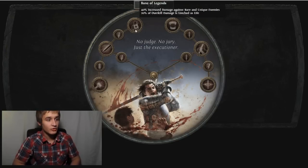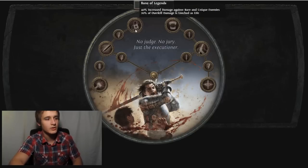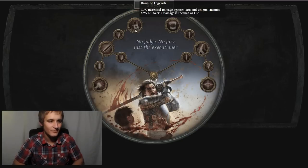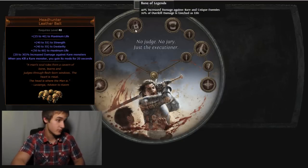Bane of Legends - this one is insane. 40% increased damage against rare and unique enemies, and 20% of overkill damage is leeched as life. So if you're just mowing through white monsters you're going to be capped on leech every time you kill someone. This is definitely the clear speed build passive. 40% increased damage against rares and uniques is going to speed up your clear quite a lot. I've seen damage against rares as a stat on the Headhunter belt, but I've never seen it against uniques - so also good for boss farming.